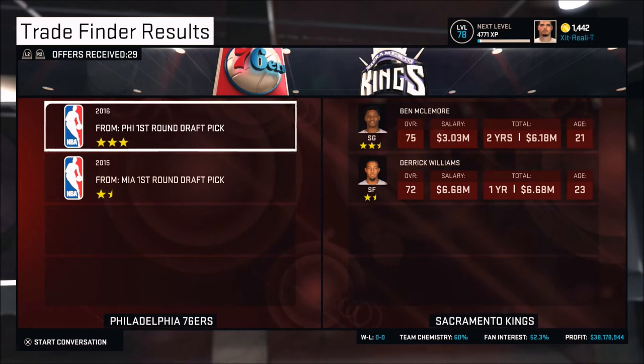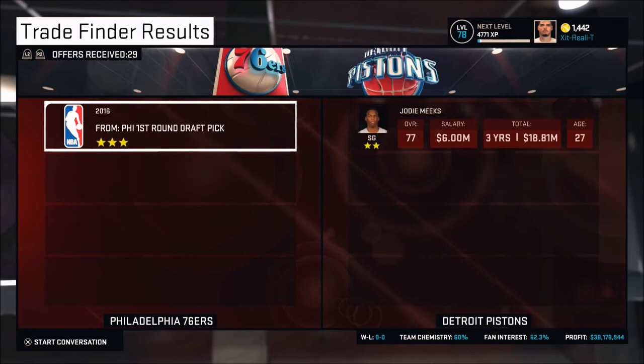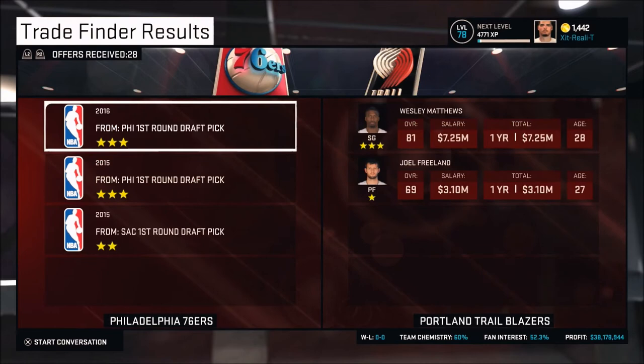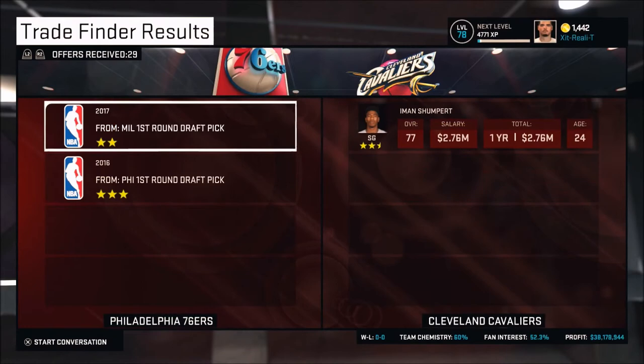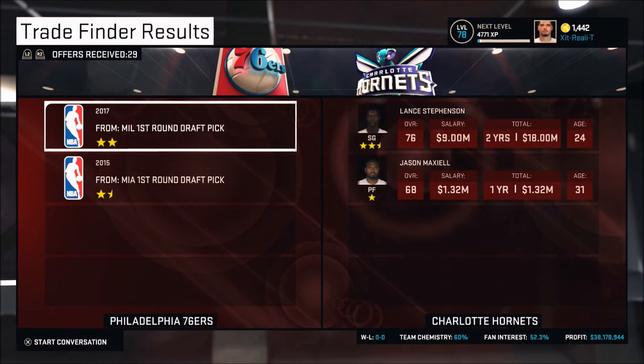This is actually a pretty good deal — a 2016 first-round pick and a 2015 for McLemore and Derek Williams, but I'm going to pass on that for now. I'm very interested in Ben McLemore as my starting shooting guard. I'm going to see what I can get for 2015 and 2016 combined — six stars total in these two draft picks. That's what's so tough about building your dynasty in My GM: you really have to look at every single situation that could possibly arise.